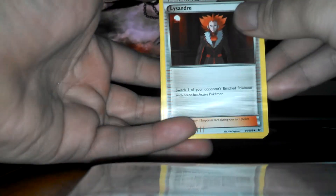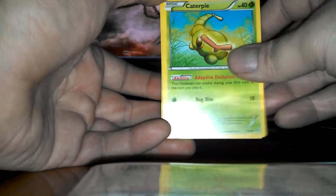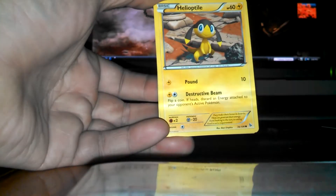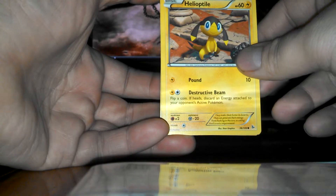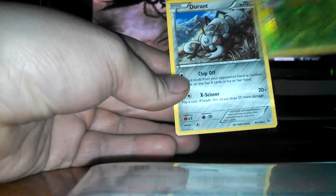Mega Charizard X this time on the pack — maybe it's trying to tell us something. Alright, we have a Lissandre, Dusclops, Pidgeotto, a Caterpie, Geodude, Helioptile — that's closer, I'd assume — Venipede, Spheal, and a Durant again. That was a Metapod Reverse.